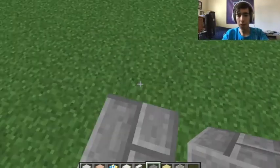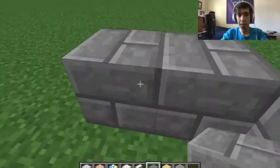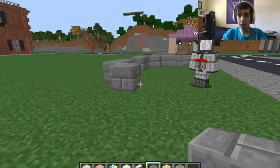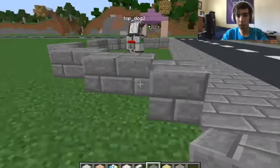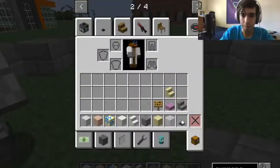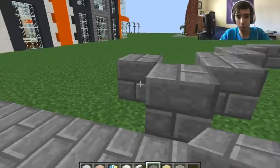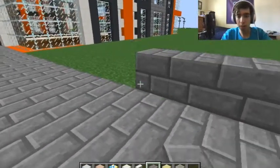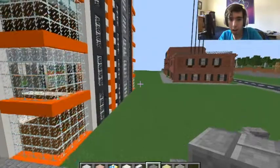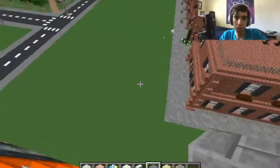We'll put the doorway, and then the red carpet can be right here. My game froze. And then I've kind of got space to the next building — I could put a road right here. But why would I do that? I couldn't really put a road right there. So maybe I should make the building a little bit bigger.